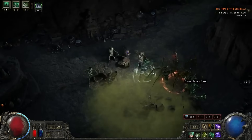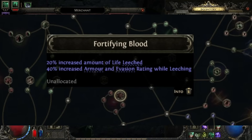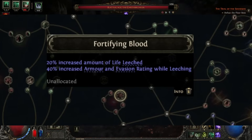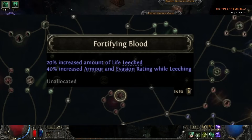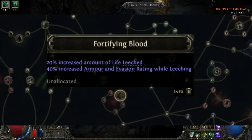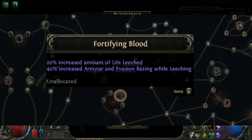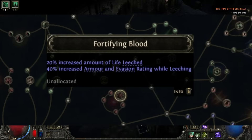The next node I really like is Fortifying Blood. The important stat here isn't the leech itself — the leech is just a trigger — but the 40% increased armor and evasion rating while leeching. On a character with a lot of armor, a 40% armor buff is pretty significant. You only need to proc leech to get this working, so there are likely crafting rolls and other stats that synergize with it too.